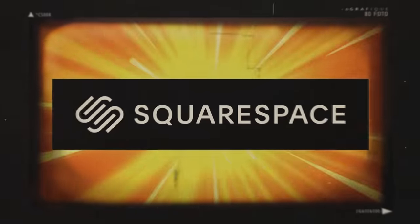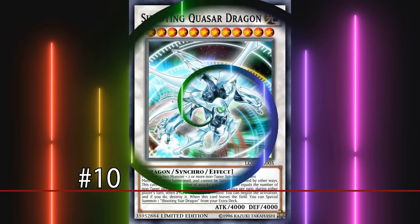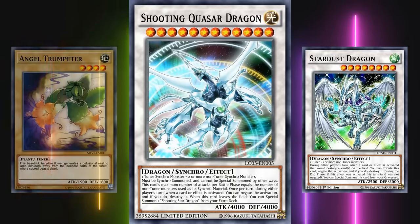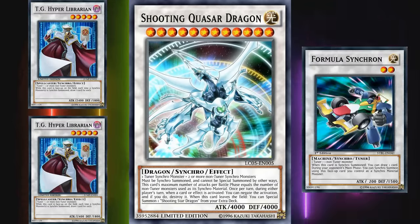Today's video is brought to you by Squarespace. At number 10 we have the easiest to summon monster on this list, and that's Shooting Quasar Dragon. For a normal synchro monster, all you need is one tuner monster and one or more non-tuner monsters where their levels add up to the level of the synchro monster — pretty simple stuff. But Shooting Quasar Dragon requires synchro monsters in place of all of those requirements.